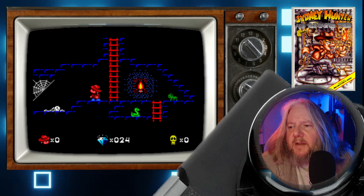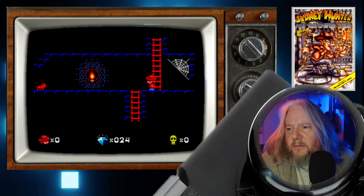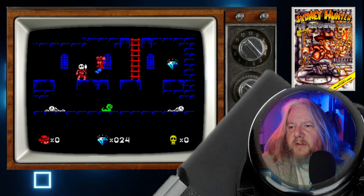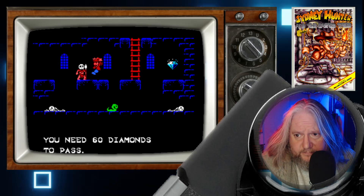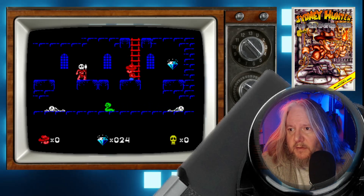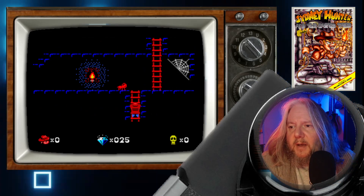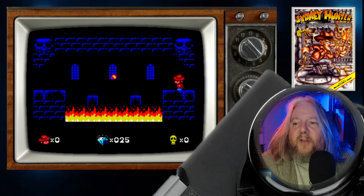That little dude sometimes dive-bombs at you — the bee or whatever it is. I haven't gone this way yet. If you go here he tells you that you need 60 diamonds, and I currently have 12, or 6, or 24 — could be worse but not a lot. When I first did that I learned, oh, I've got a long way to go.